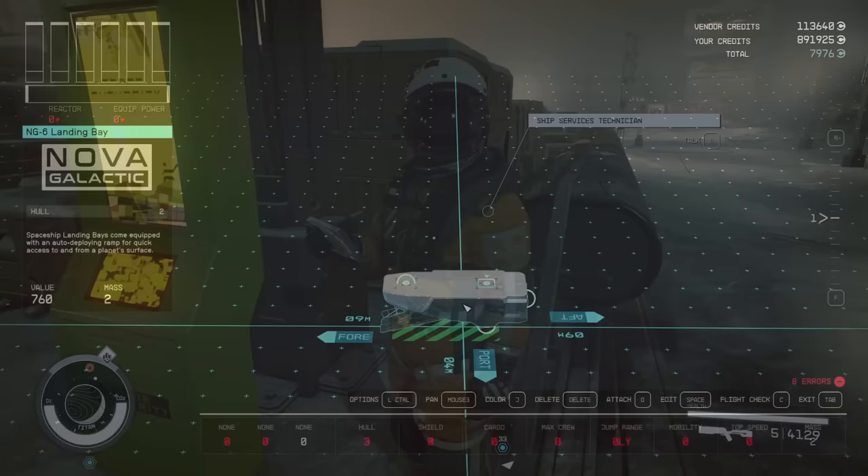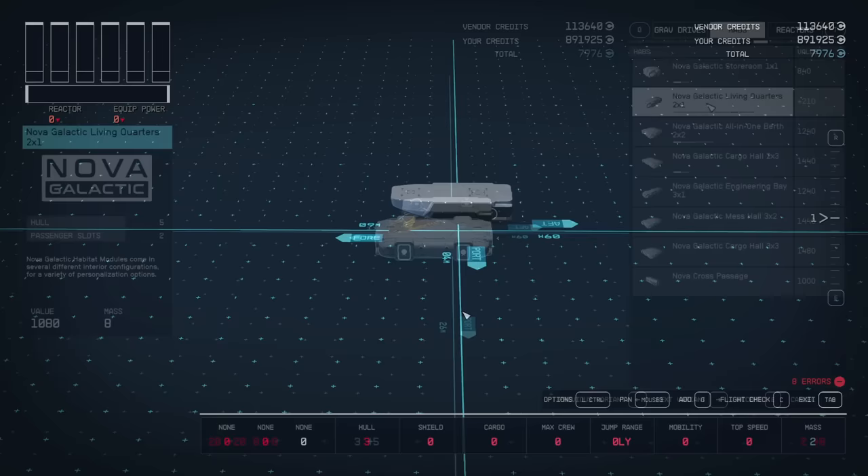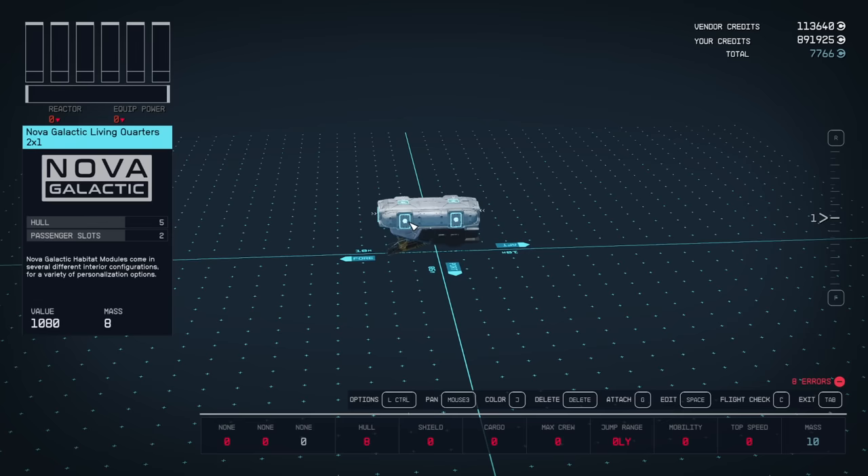The very first piece you'll be starting with is the Nova Galactic Landing Bay. Under the 2x1 HAB section, you want to select the variation called the Living Quarters. Don't snap it directly like this — you want to snap it one socket behind.